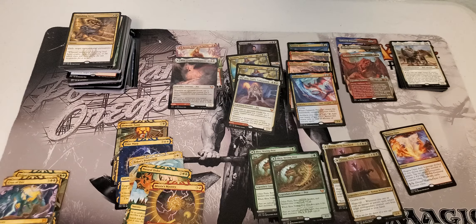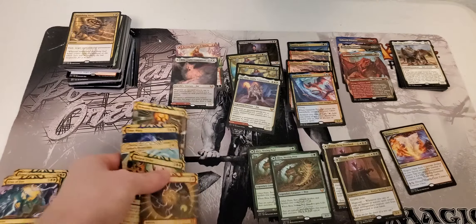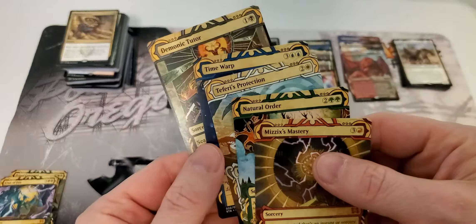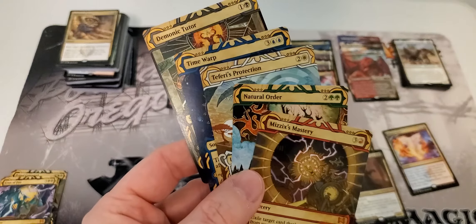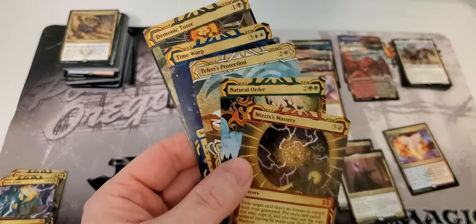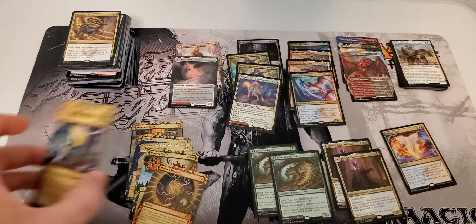We're going across what the eval was for our draft boosters for a case of six booster draft boxes. First thing I'll do is go through some of the sweet cards that we pulled. In these six boxes we pulled basically one of every sweet mystical archive card there is — I don't think we're missing really anything except the Tainted Pact, but we hit everything else, just fantastic, and we had some more too.